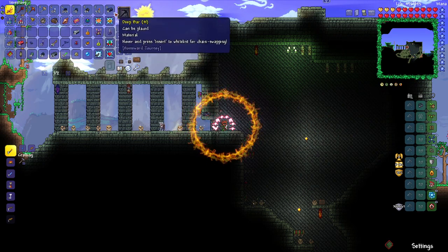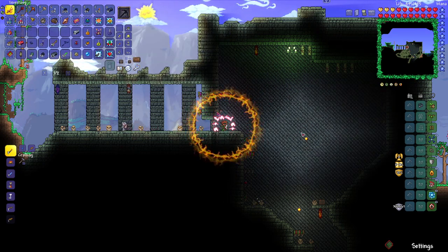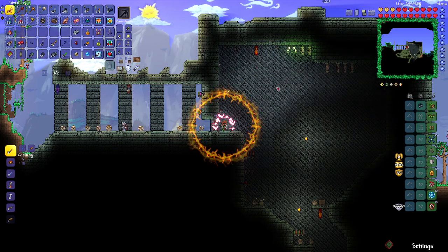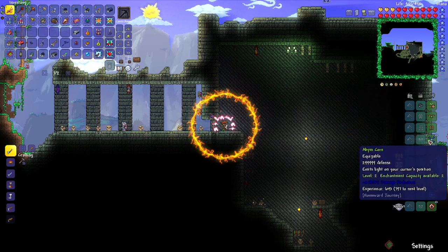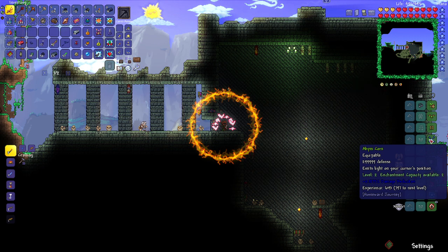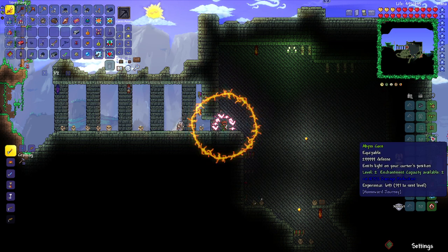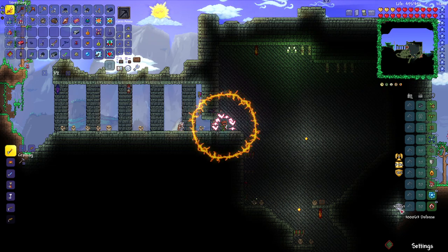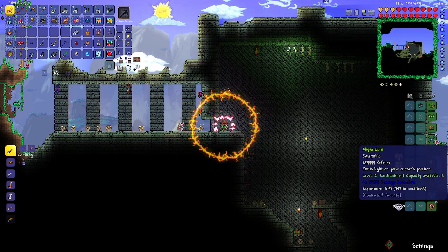It's not the Calamity mod. I found this accessory that, as you can see, my cursor is producing light — that's all it's supposed to do. But it somehow glitched to give a lot of defense. Let's see... that is two hundred ninety-nine thousand nine hundred ninety-nine, making me have three hundred thousand sixty-three defense instead of the usual 64.